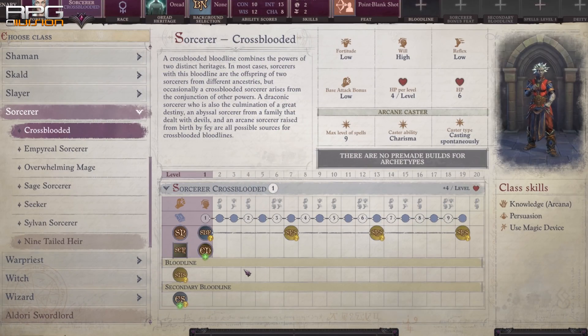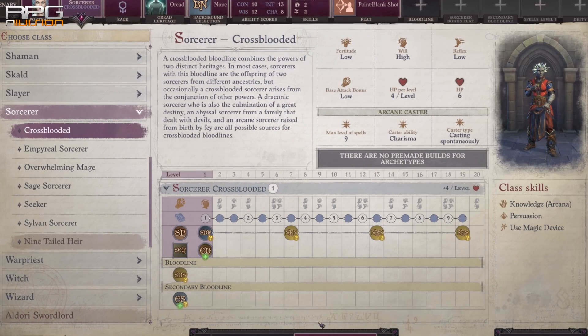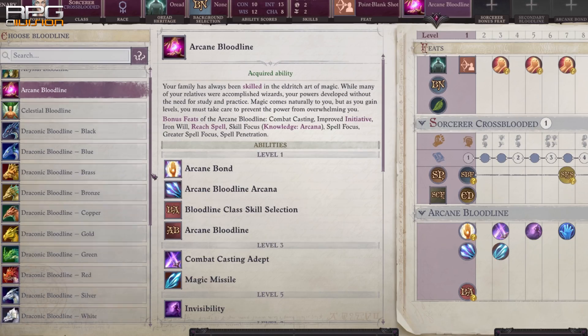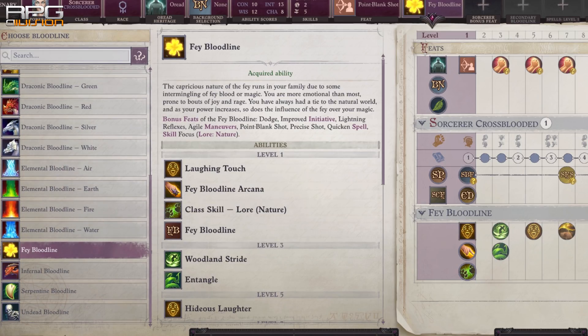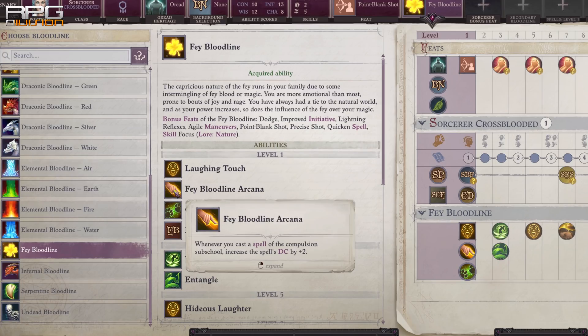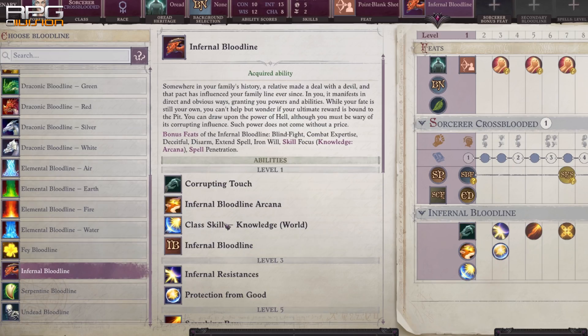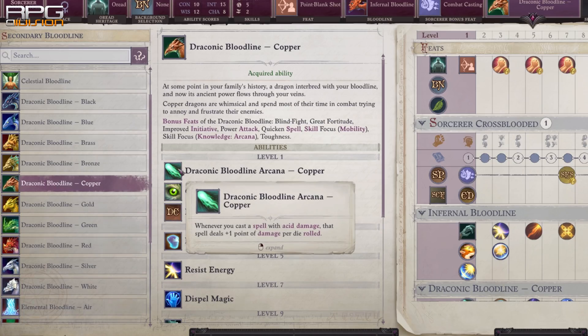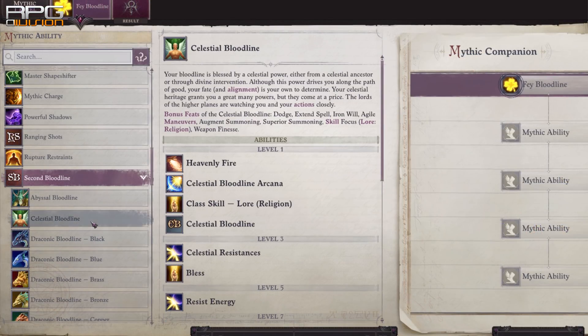Crossblooded Sorcerer at 1 level deep unlocks 2 bloodlines and a sorcerer bonus feat, making it a fantastic investment for spellcasters. Note that the 2nd bloodline unlocks only class skills and spells, but through mythic abilities a 3rd bloodline can be unlocked. Arcane bloodline increases DC of metamagic spells by 1, Fey increases DC of evil-type spells, and Infernal increases DC of charm spells by 2. You can also go 3 same-element Draconic bloodlines — like Fire — to add +3 to elemental damage dice for each spell of that element.